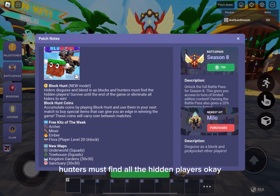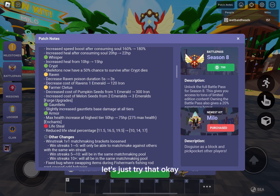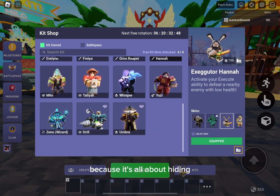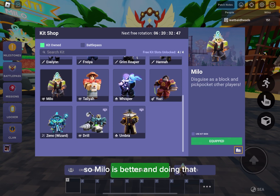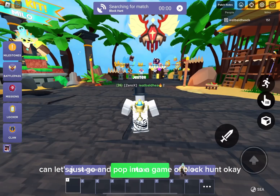Hiders disguise and blend in as blocks, and hunters must find all the hidden players. That's cool. Block Hunt coins and all the balance changes — let's just try that. I'm gonna use the Milo kit because it's all about hiding, so Milo is better at doing that. Let's just go and pop into a game of Block Hunt.